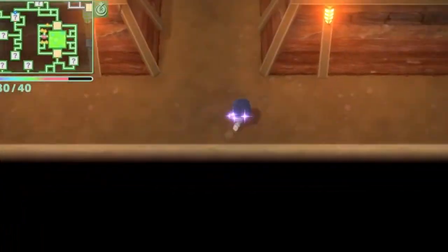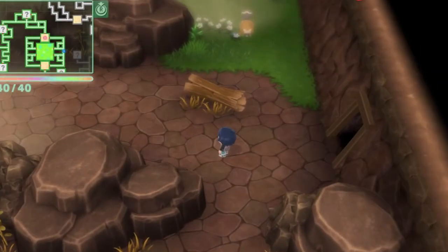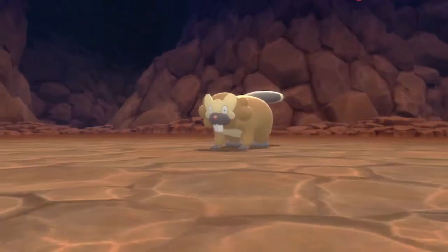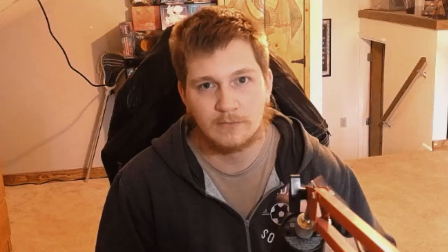And then you have the underground method. You collect 40 Diglett, and once you collect those 40 Diglett, you have four minutes of shiny hunting. You want to get into the den or the area where the Pokemon spawn as quickly as possible, and then encounter all of them or just certain ones you're looking for. Back out, come back in, and it resets the room every single time until those four minutes are up.